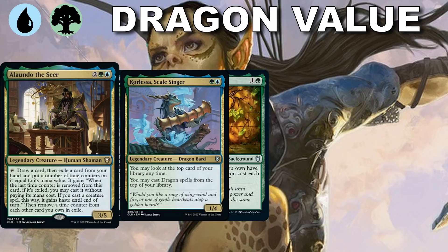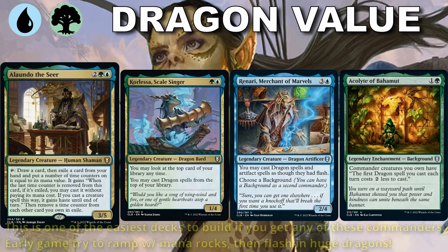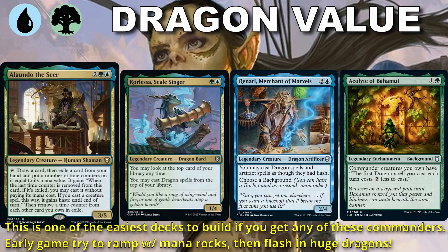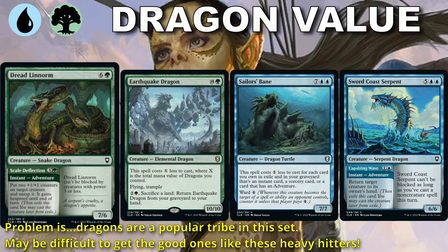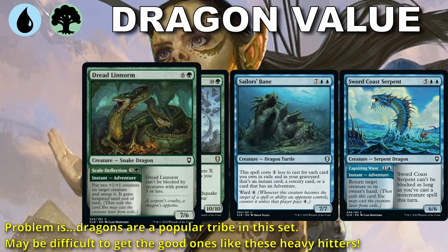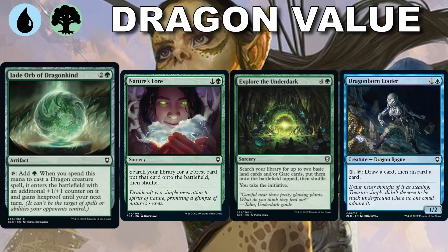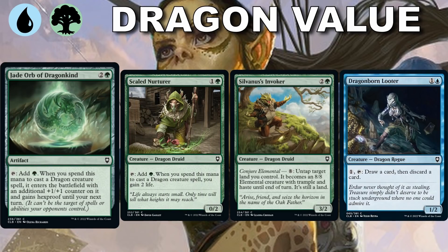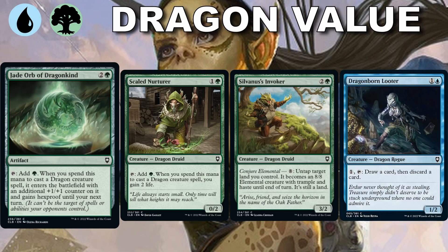Blue-Green is all about value plays and dragons — which is weird, but when you're battling for Baldur's Gate, weird things happen. Orlesa Scalesinger is a dragon bard who lets us play dragons off the top of our library. Renari, Merchant of Marvels lets us cast dragons as though we had flash — that's a pretty sweet combo. Acolyte of Bahamut makes our first dragon cost two less. The biggest dragons in the set are Dread Linnorm, Earthquake Dragon, Sailor's Bane, and Sword Coast Serpent — all a problem as soon as they come into play. We also want ramp like Jade Orb of Dragonkind, Nature's Lore, and Dragon Born Looter as a fantastic two-drop to dig into our deck and provide early-game plays.